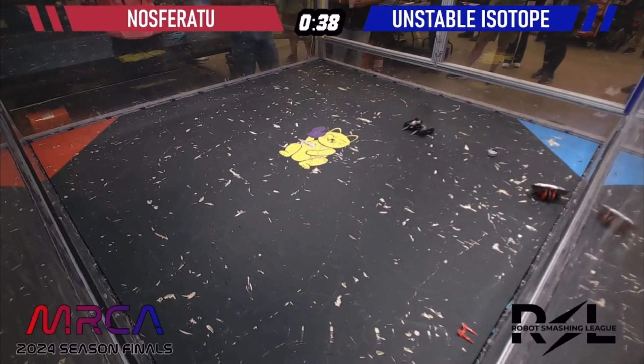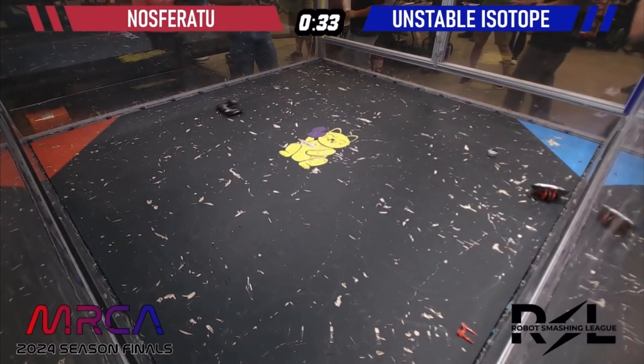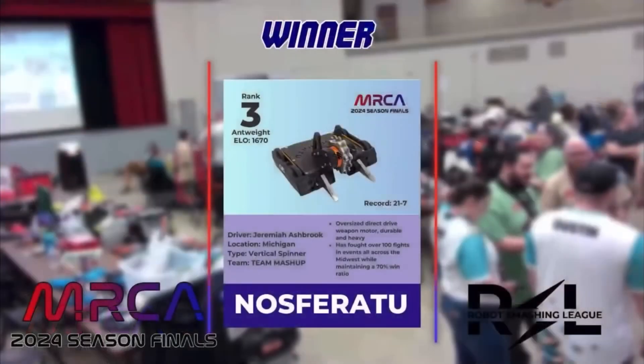Unstable Isotope — you can tap or KO. Trying to move, but he's getting counted out, and that is going to be a knockout. That is a good fight. Nosferatu gets the win.